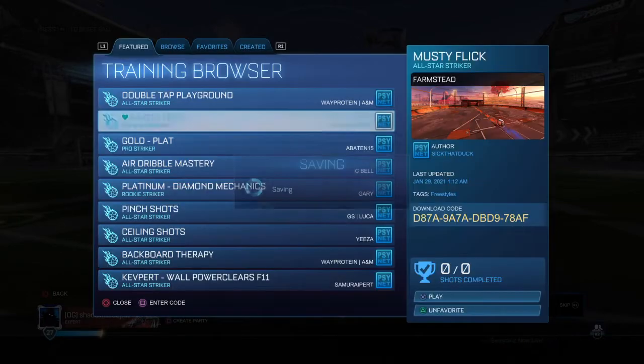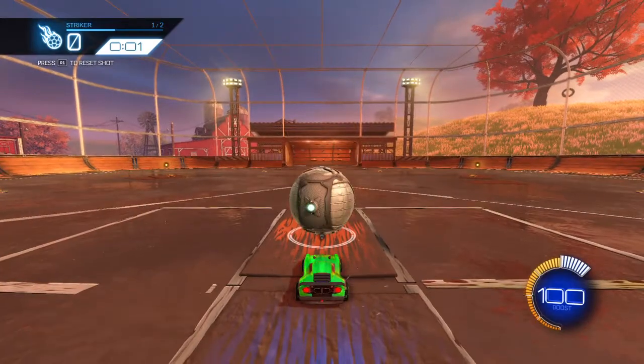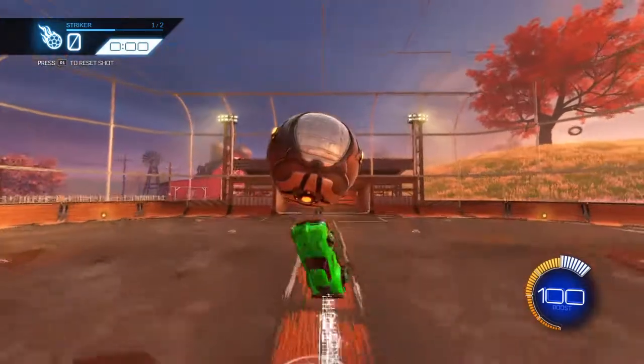Do this code. We're going to be teaching you how to flick — one of the most important things in the game. And no, that's not a flick, that's an air dribble.